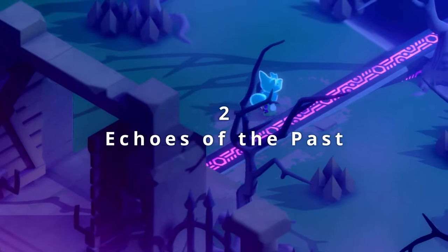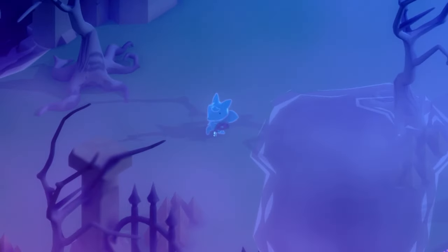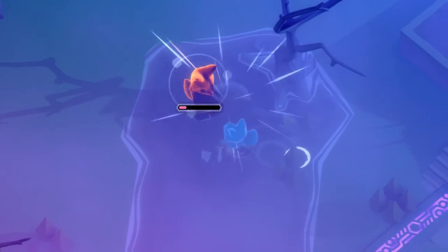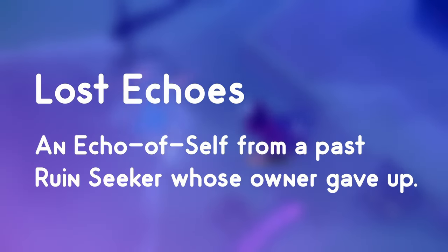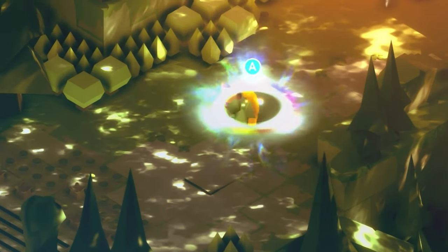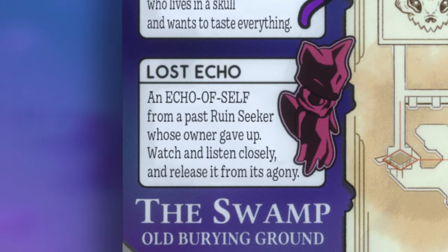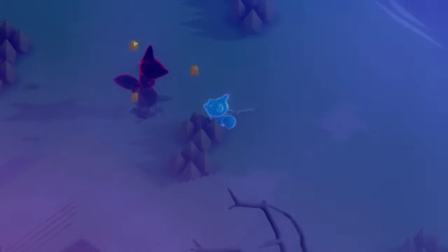Players who lose all hope and give up on the game are also destined to become part of it. Tunic's lore accounts for the people who never finish their journeys, and the souls of their foxes are forever lost in the cemetery that is the swamp. These lost souls become what is called lost echoes, described as an echo of self from a past ruin seeker whose owner gave up. Another curious fact is that ruin seekers are considered to have owners, which could point us towards interesting theories as to what ruin seekers truly are.